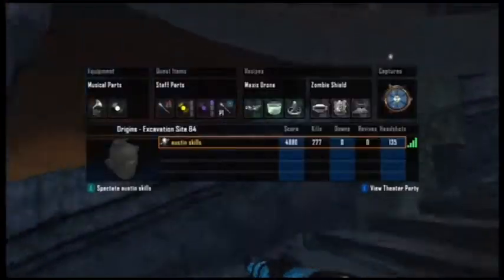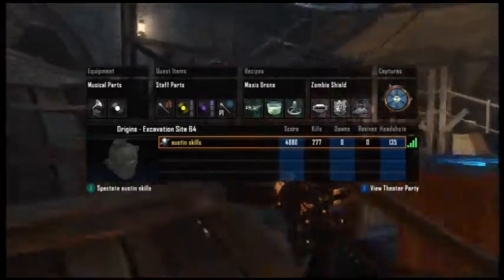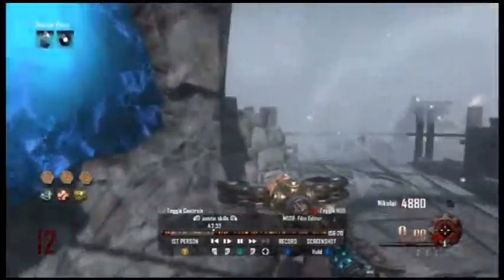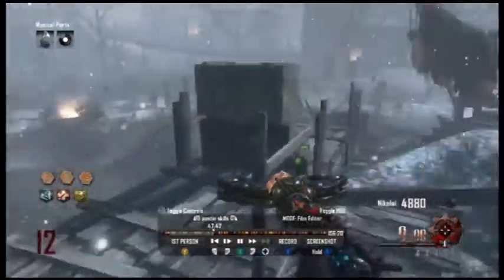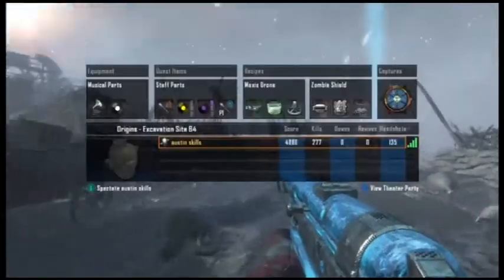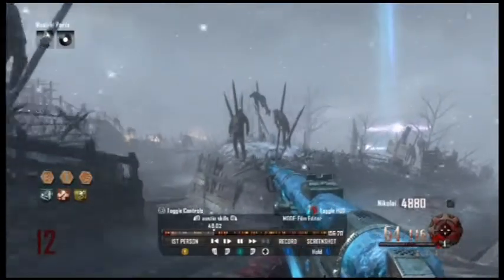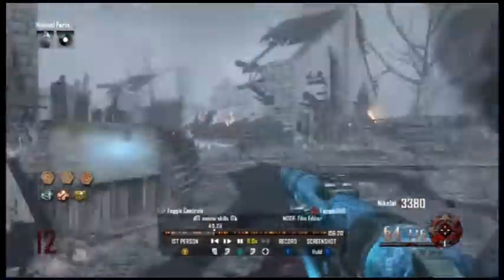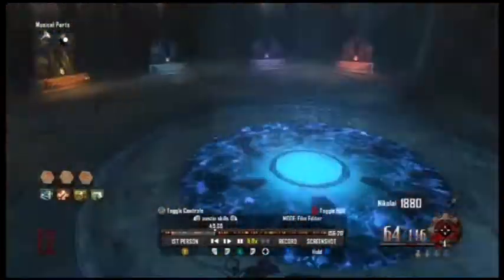There we go, I start building it, it's built. You can't carry two staffs at once — I figure that out when I get mule kick, which sucks. Once I get it I'm like okay I'm going to go get the mystery box. It said I can only carry one so I'm going to go get the mystery box, trying to see if I get a good gun.